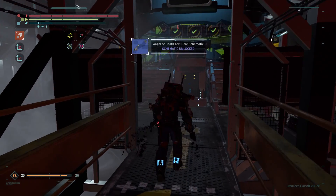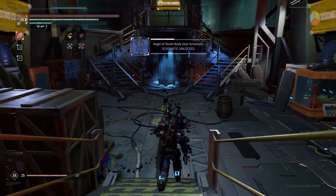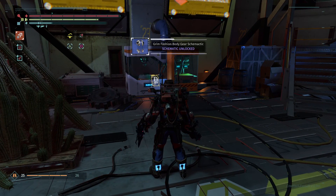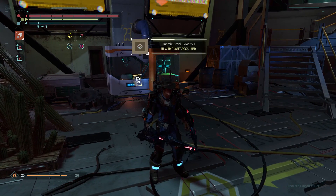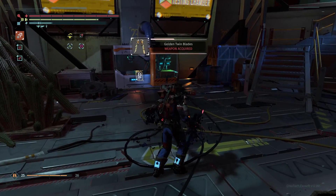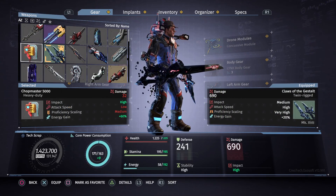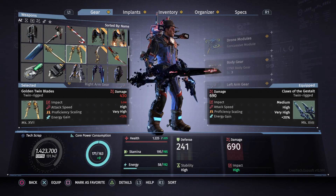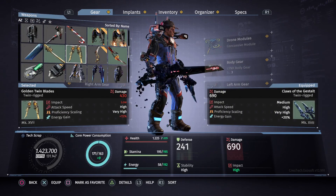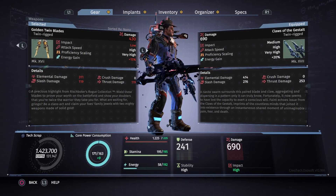We got the Grim Ravager. Lots of stuff for running these episodes, especially if you're running lots of multipliers. It gives us the weapon straight up. It actually comes as a rank 17 — that's even better, don't even have to craft them. It's got low impact, attack speed high, proficiency scaling very high, energy gain plus 15%, elemental damage 311, slash damage 119, thrust damage 119, crush damage 0.